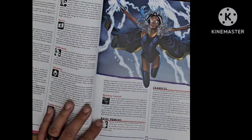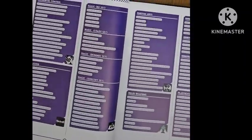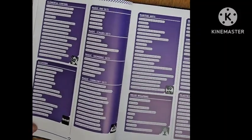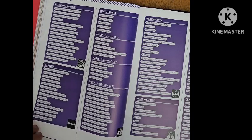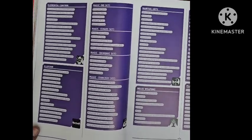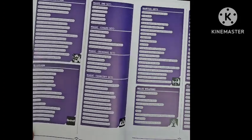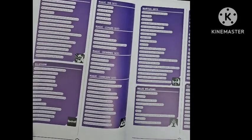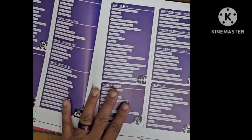Now we get into the basic powers. Here are a few examples — and it says 'examples' because you can really have any number of powers, including new ones you create yourself. In the narrator section of the book, it does tell you how to create your own powers that don't fall within any of the powers listed.